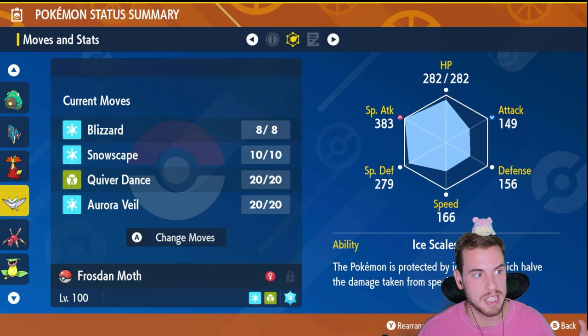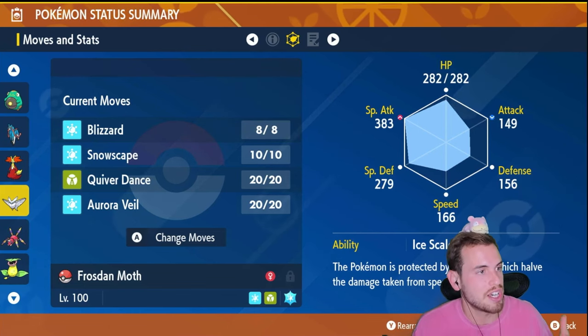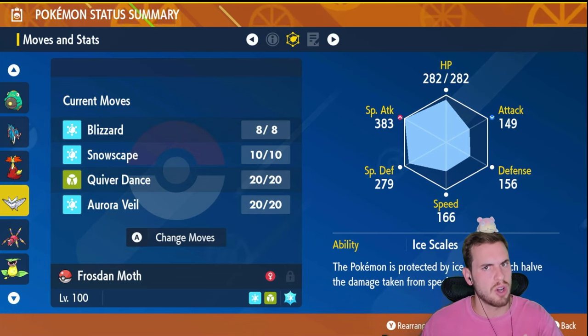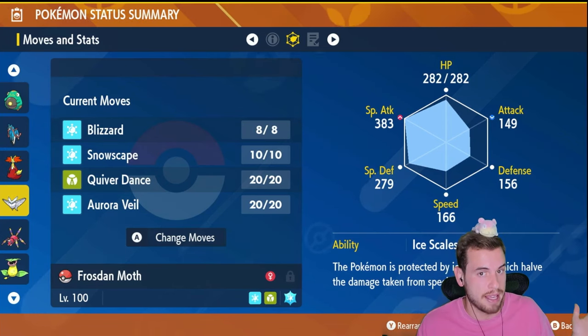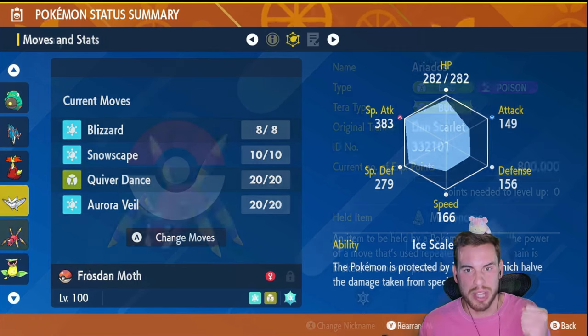The real drawback to this build is it has no way to deal with Serperior's Contrary ability, but as you can see from other builds on this list, most builds already have something — like a Skill Swap or a Gastro Acid — to take care of Contrary. So in group raids, not everything needs to pack it. Communication is key, so join my livestreams and my Discord to raid with the Danimal Kingdom.